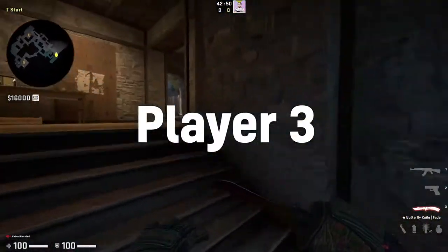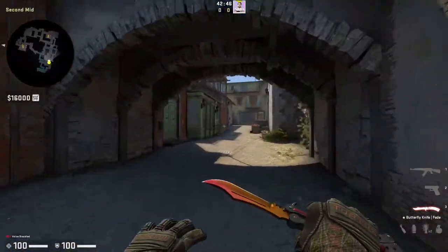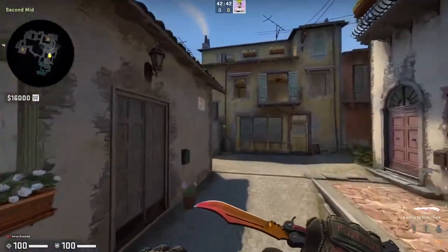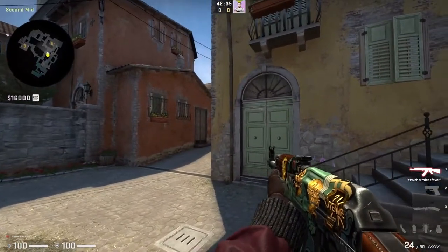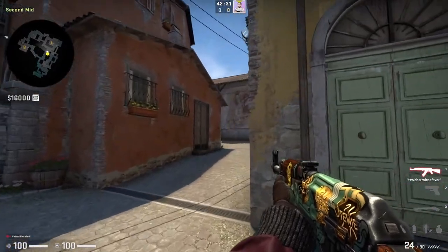Player 3, you're going to be throwing one smoke and you're going to be the second entry. You need to make sure your trades are crisp and clean. You're just going to aggress up mid, make sure no one's going to peek — that will be mollied off. Just be clear. You're going to be supporting your second player in case they aggress up mid. Once your second player pushes into the mid brackets and the short smoke comes in.